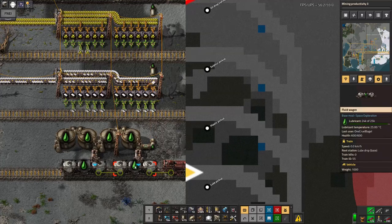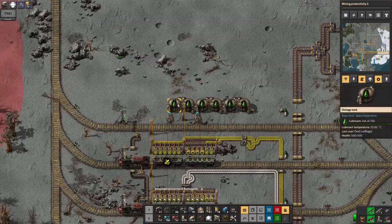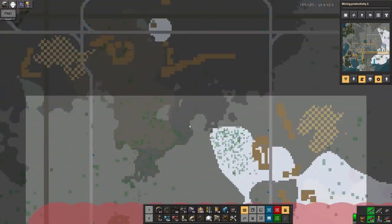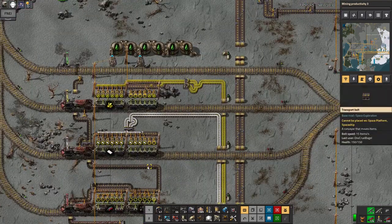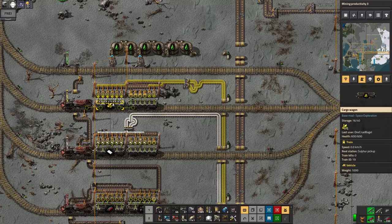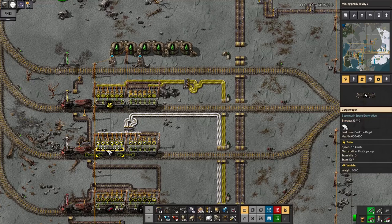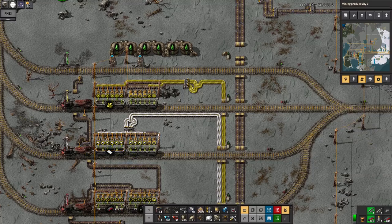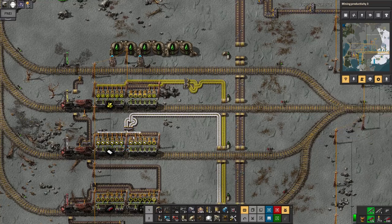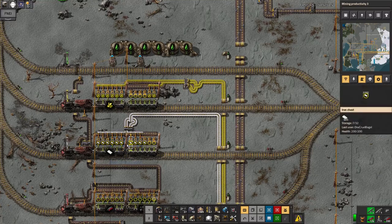The lube comes down a pipe to some tanks and a station, where it gradually fills up a train. The train brings it down to my lube drop, where I dump it into these tanks. I'm not getting through lube particularly quickly — these tanks are all full. There's some unbalanced unloading here which is a bit of a pain — there's about 700 on one side but 3,200 on the other. I'm not sure why they aren't unloading in a more balanced way. I may need to think about this or perhaps just not care, though I worry it'll cause problems later.